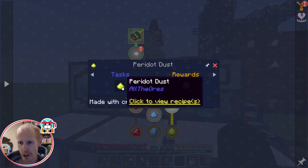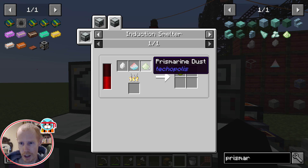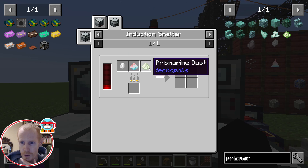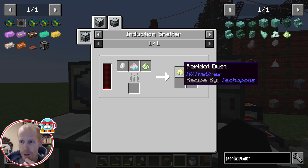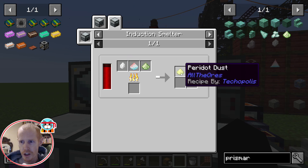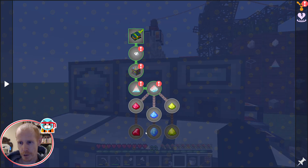The trickiest one is the peridot, which requires pulverizing the prismarine to get the prismarine dust. So it not only takes one crystal base to make the prismarine — to get the prismarine dust takes another one. About half of your crystal base production goes into making the peridot, and then the other half is split between the sapphire and the ruby.